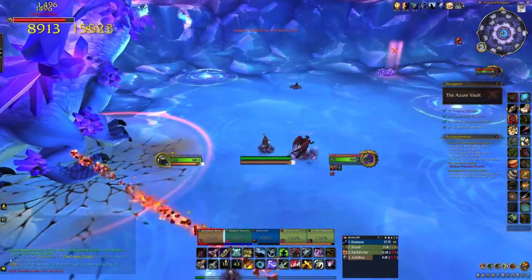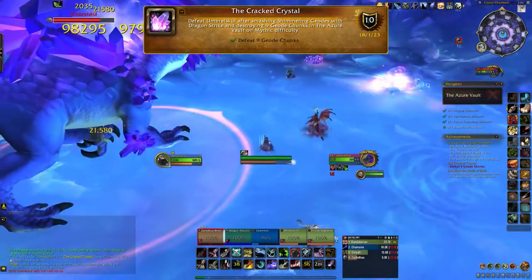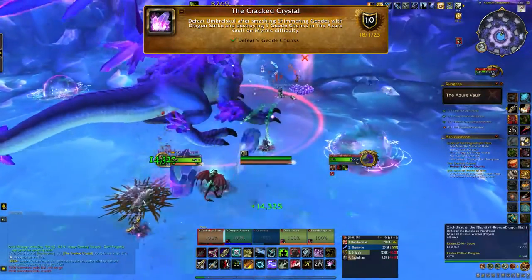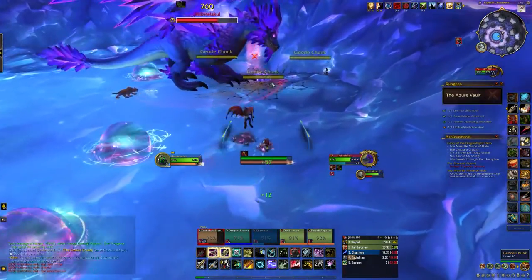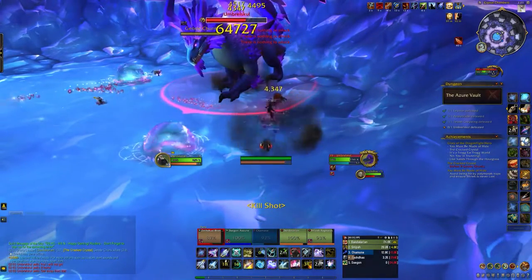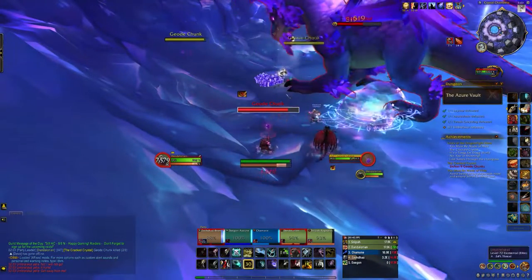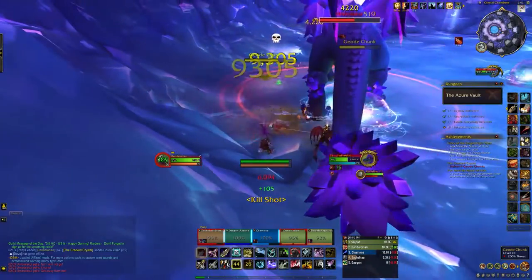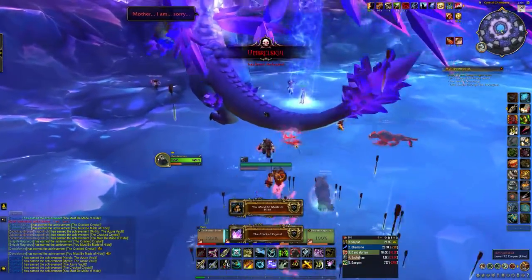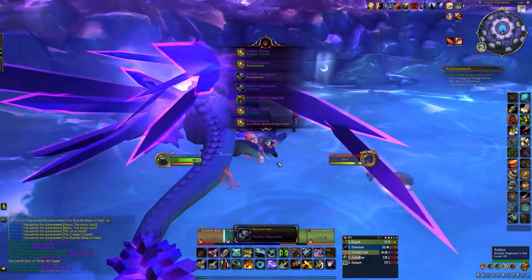The final achievement in the Azure Vault is the Cracked Crystal — defeat Umbra Skull after smashing glimmering geodes with Dragon Strike and destroying nine geode chunks in the Azure Vault on Mythic difficulty. This is one for the tank. There are three purple geodes in the room. Have the tank bring the boss over to them and let the boss do Dragon Strike — once it hits the geode, three chunks will spawn. DPS those down, do this three times for each geode, and once that's done you'll get the achievement. If you're also doing You Must Be Made of Hide, you'll get both achievements simultaneously when you defeat the last boss.